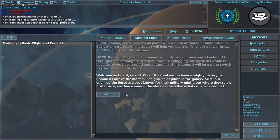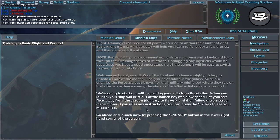Sure, our enemies the Circle are best known for their military might, but where they rely on brute force, we dance among the stars as the lethal artists of space combat. We're going to start out with launching your ship from the station. When you launch, your ship will drift out of the launch bay at a slow speed. Let yourself float away from the station, don't try to fly yet, and then follow the on-screen instructions.